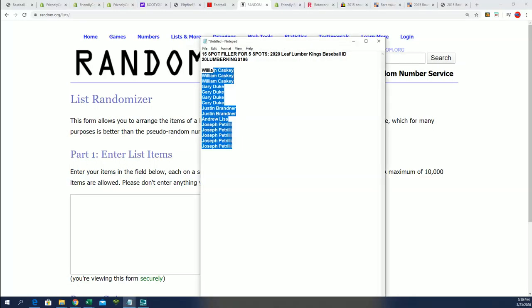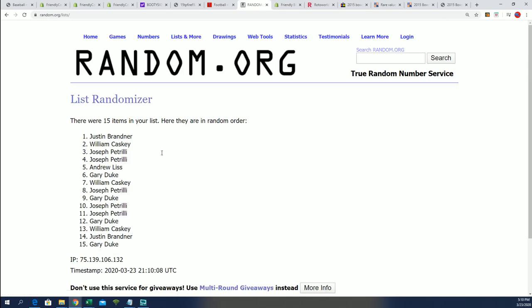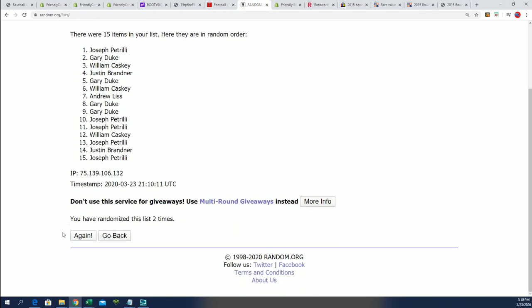Right now we have a filler going on. It is a 5 out of 15 type of filler where five owners get spots on the break for dirt cheap after the random seven times. If your name's in the top five, you score a spot on the break for around a third of the price.